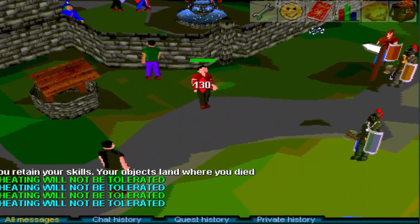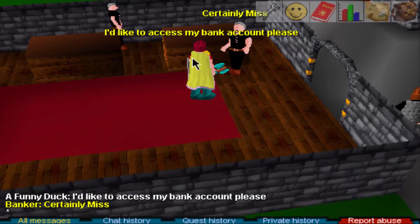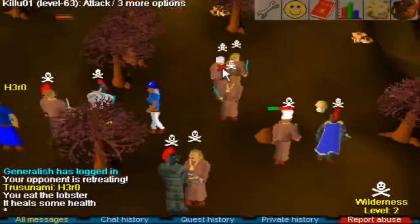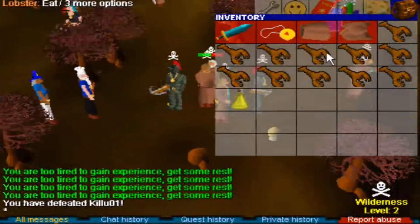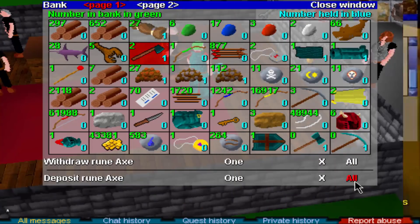Around 2002, a bug was found in the game that allowed players to hit 30s, 40s, 50s, 60s, and so on — massively high hits. This was big back then because the maximum hit was somewhere around a 30, and we're talking you'd need max combat and max gear for that, which nobody had. So players abusing this bug were able to dominate players in the wilderness and they got very wealthy from it.